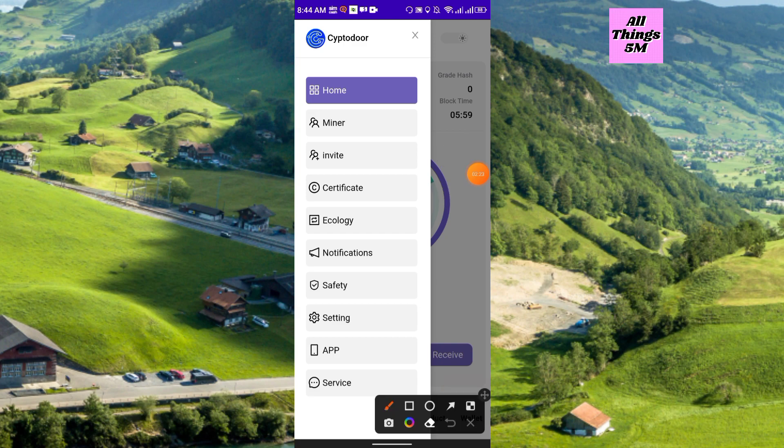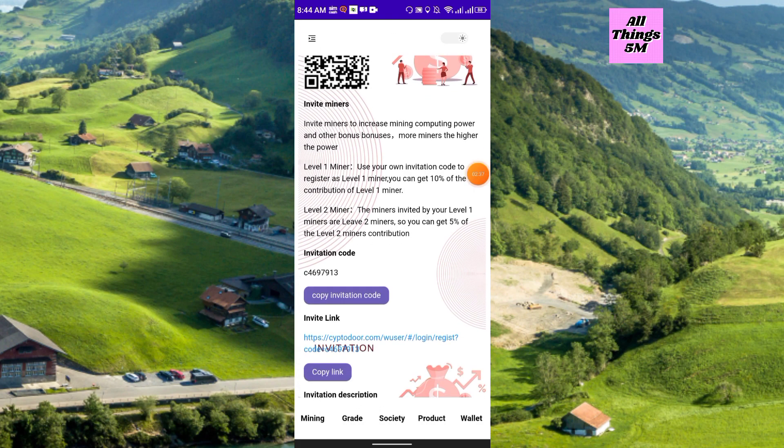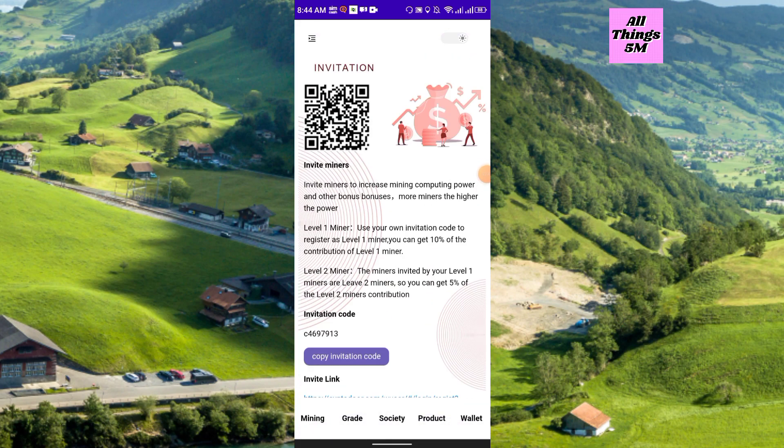You will get lots of options like home, miner, invite, certificate, ecology, notification, safety, setting, app, and service. The invite section — if you click here, you will get your invitation code and invitation link. You can share it with your friends and family to invite miners and increase mining computing power and other bonuses.